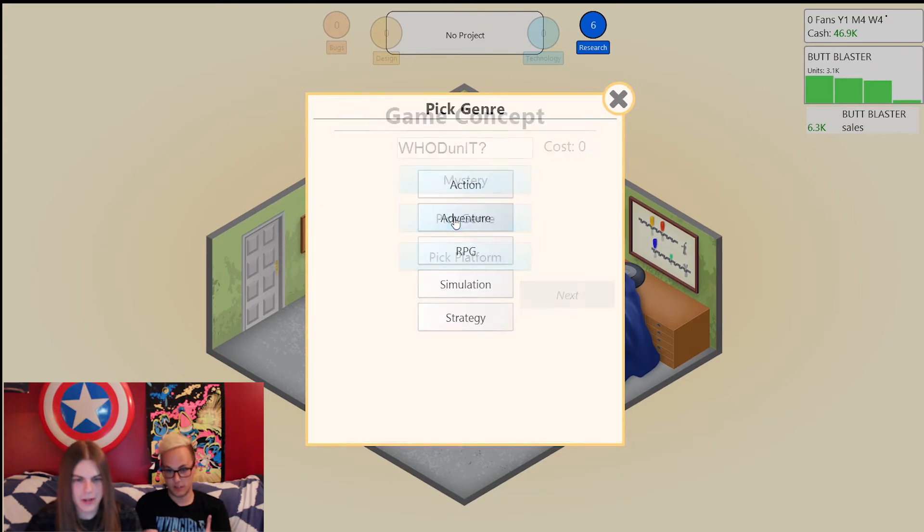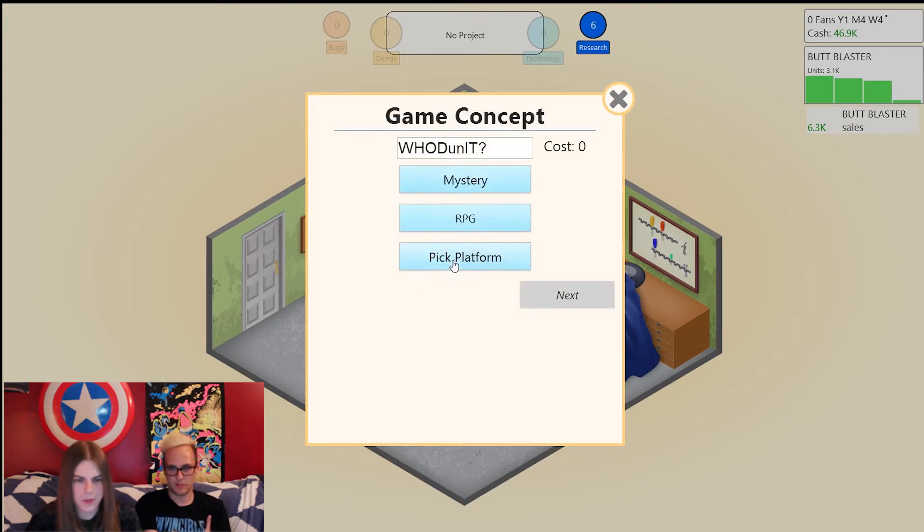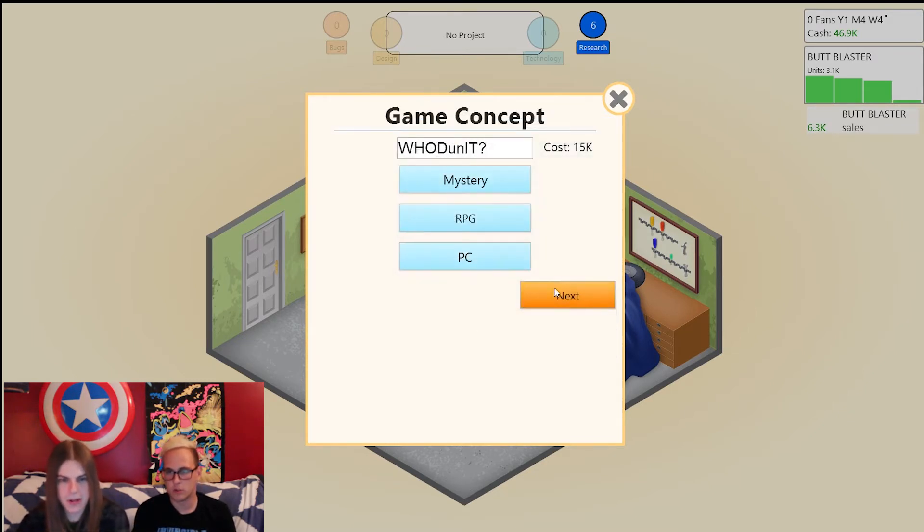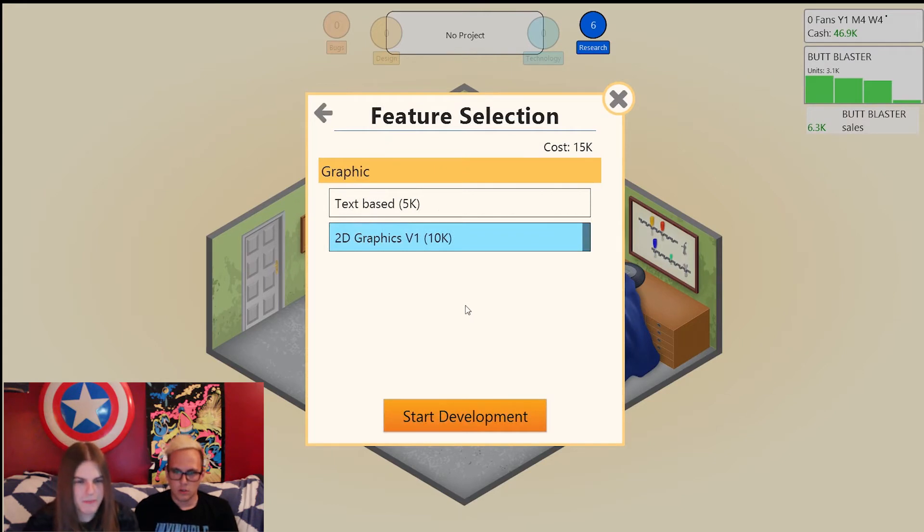Pick topic: mystery RPG. This one we'll do for the PC — the G64 license is 20,000 dollars. We're all about the graphics here at Slack and Slash, we're future guys. Mystery RPG — Whodunit. Text-based? That's all we can do. No, it's going to be 2D graphics — we don't do text-based.